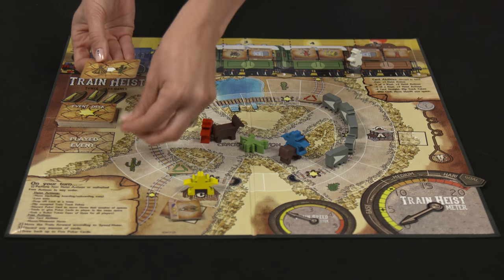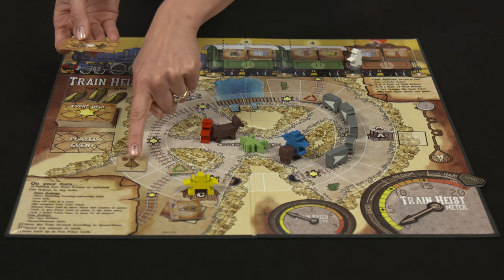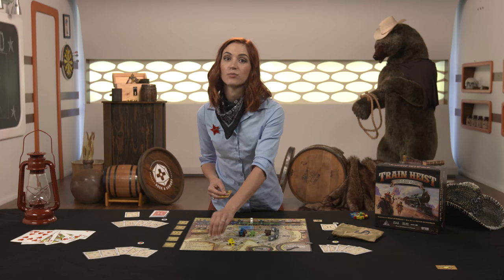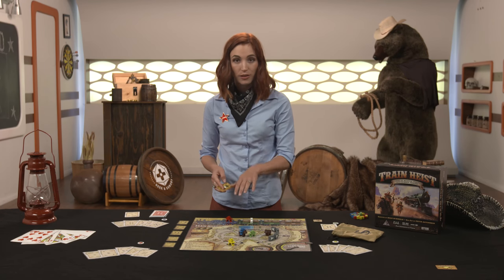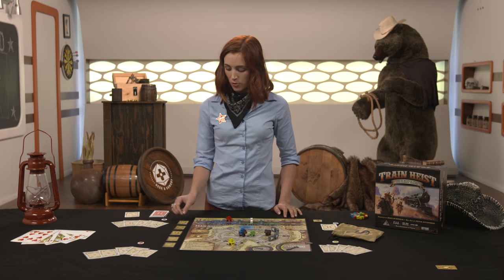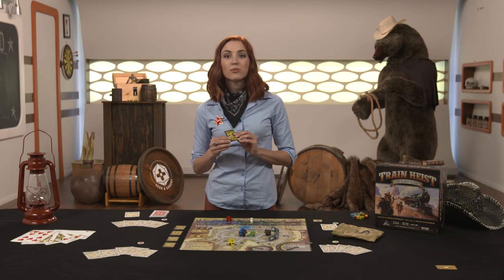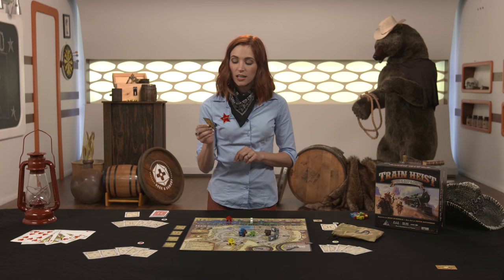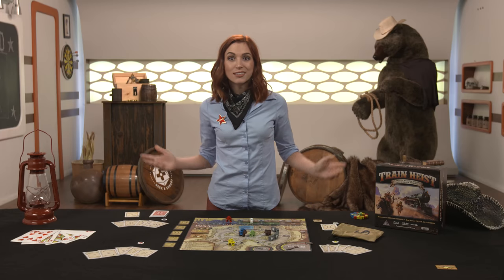The event deck can also create Cherokee tokens with cards like this one. By placing the token next to the corresponding cacti, that space and the track next to it become impassable unless the cowboy is aboard the train. Wanted cards provide a permanent game bonus — by fulfilling the mission requirements on the front of the card, a player will get the special bonus on the back of the card and get a cool new name, for example, Crazy Becca. And that's Train Heist.